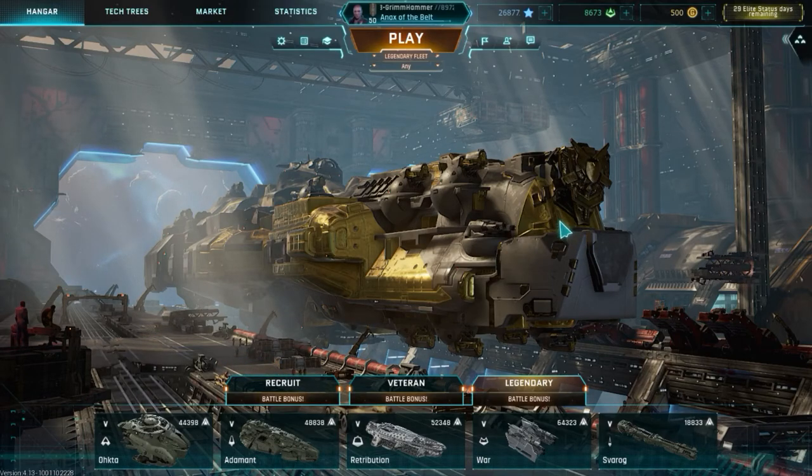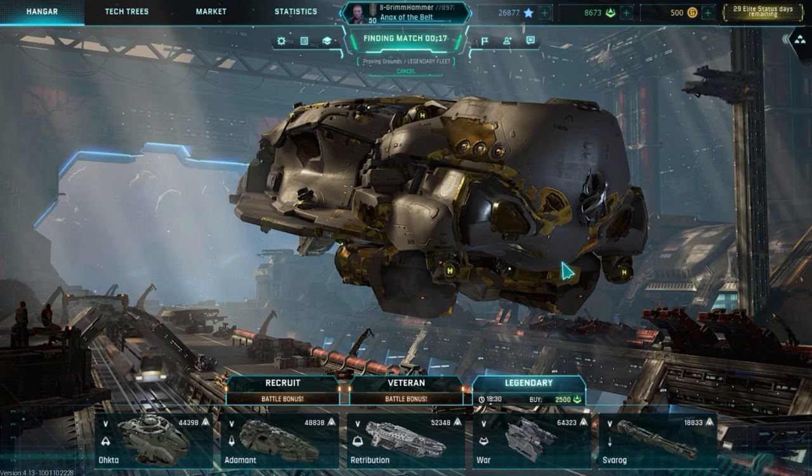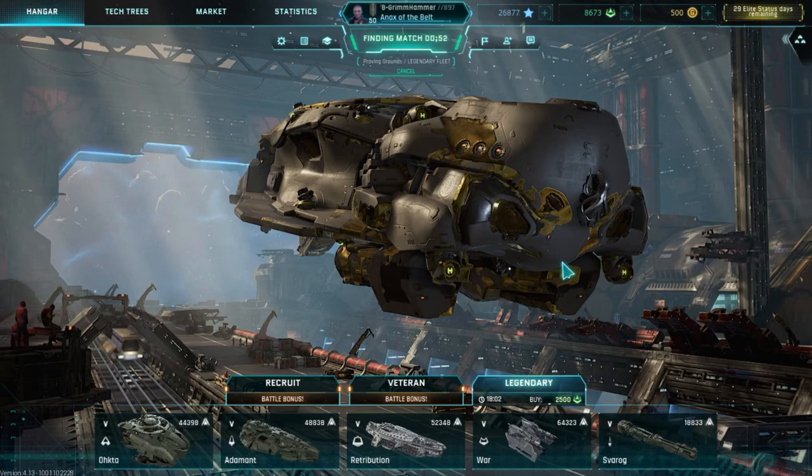That pretty much covers the whole in-hangar experience. Now we're going to hop into a match so you can see what's going on. I'm going to jump into a proving grounds match to show you what you're looking at when you first load in. Be aware that when you're brand new, your first couple of matches will have what's called sheltered matchmaking — you'll be in games with a lot of bots and newer players, with many people also learning the game. After a couple of those matches you'll be introduced into the standard matchmaking mode for recruit, and after grinding up you'll be in veteran and legendary queues with more players.